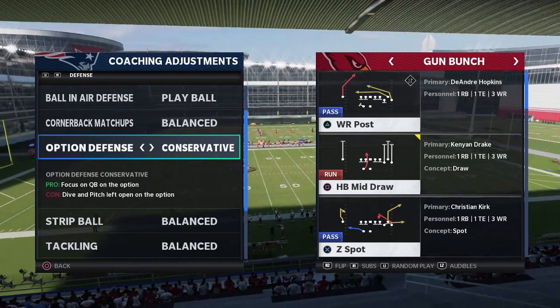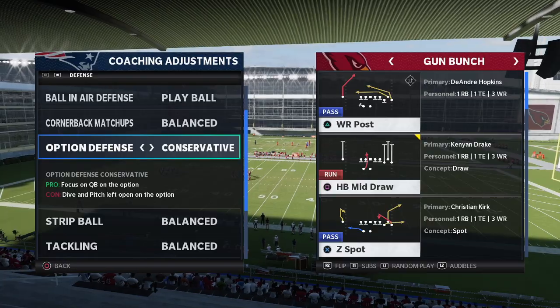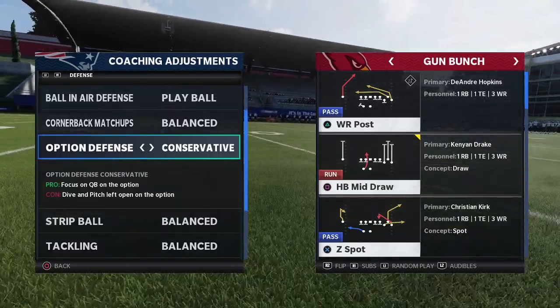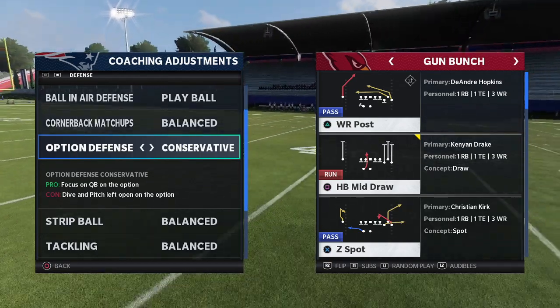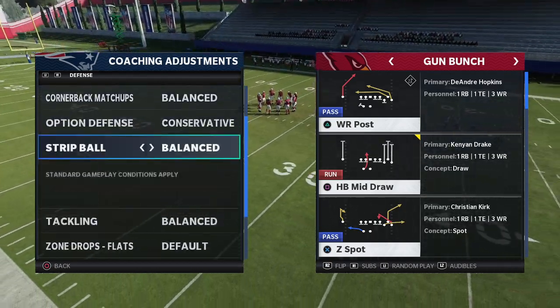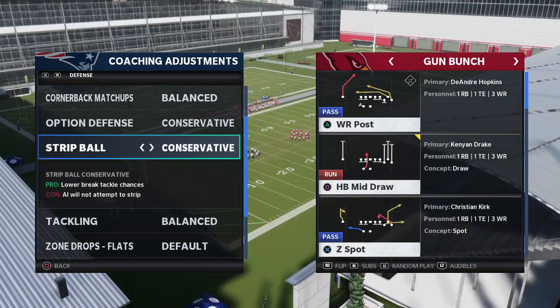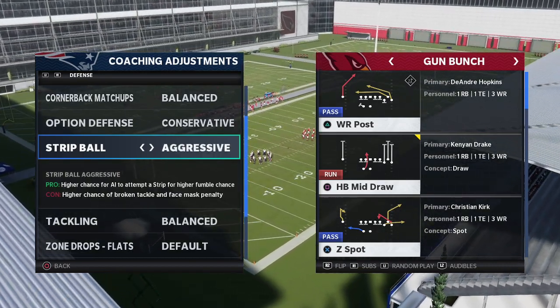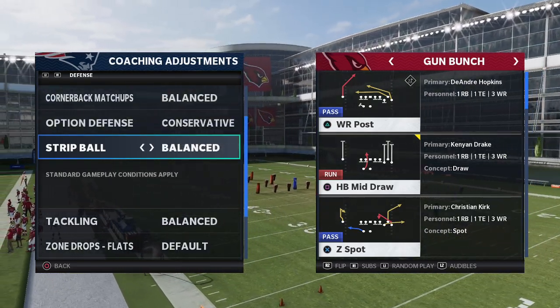Option defense — you always want this on conservative, always. Unless they're running a very specific shovel option type of scheme, which you're very unlikely to face, but if they are doing that you might need to change those adjustments. Strip ball — if you put it on aggressive you're going to get a face mask penalty, so you don't want to do that. Just go ahead and leave it on balanced.